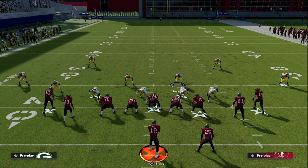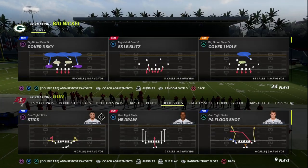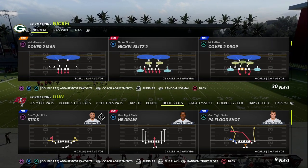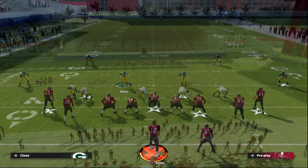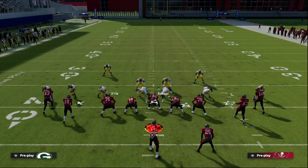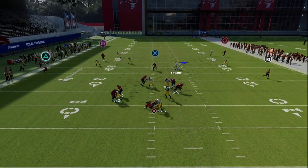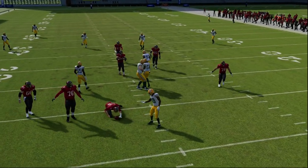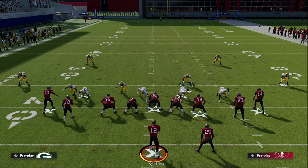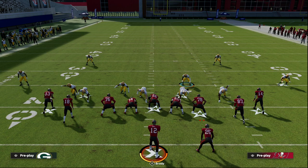The bottom line is it doesn't matter whether you audible from a safety blitz or manually move people — both work. But what I want you to hear loud and clear is that next year it is really important that these safeties come down into the box, especially if you are playing compression sets and sending pressure, otherwise they will throw seam streaks on you all day long. Thanks for watching — if you want all my ebooks for Madden 23, join the Patreon, ten bucks gets you access to everything unlimited.